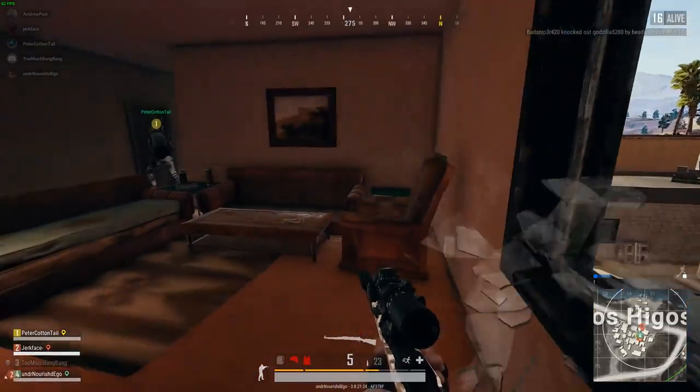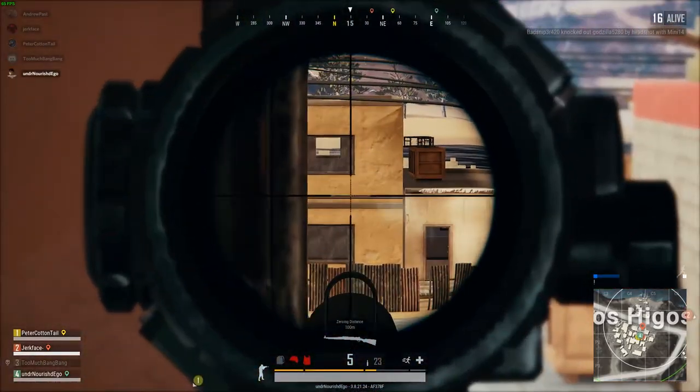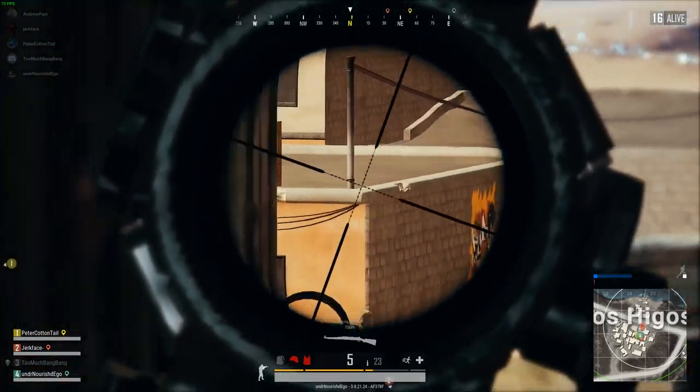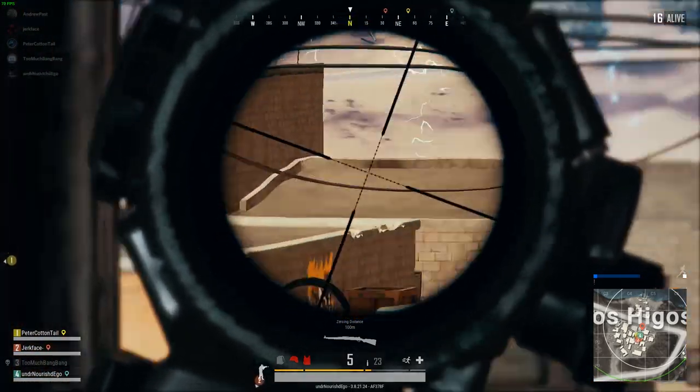Keeping eyes on enemy movements is extremely important. Whether you're peeking windows, ridges, ledges, or walls, it is important to keep your body exposure at an absolute minimum. Do not over-peek, and if you are spotted and the enemy starts to fire, do not re-peek the same spot. It is always best to move locations and peek again in another spot, even if it's only three steps away.